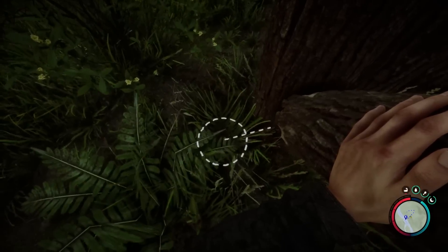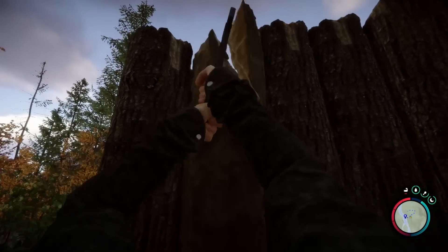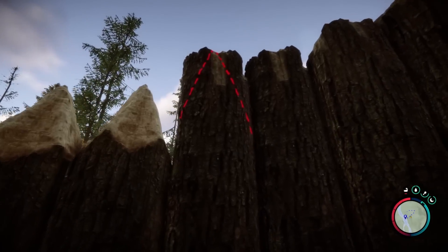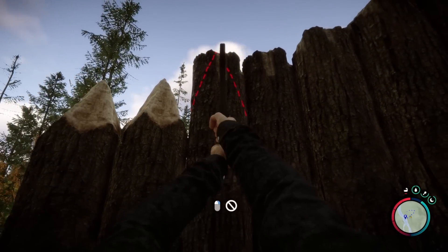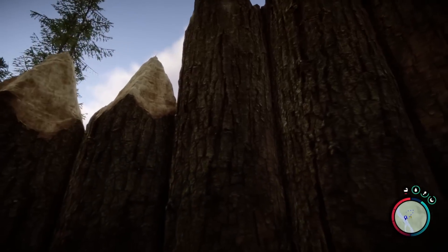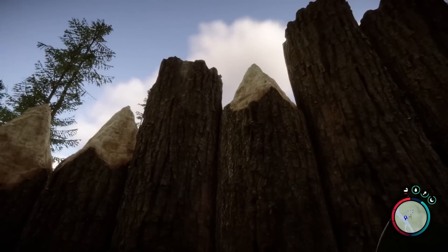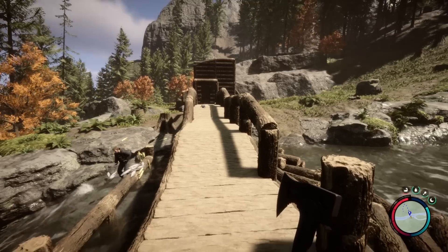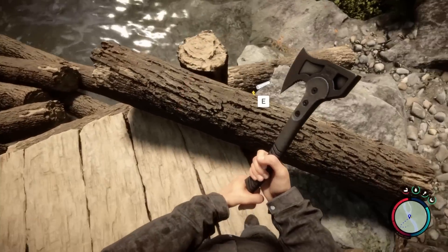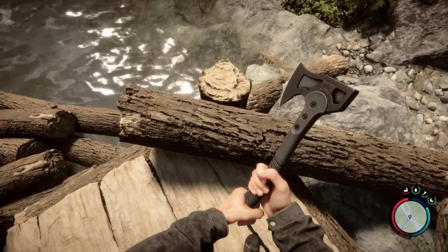Once you're happy with the wall, you can add the top spikes. I'm not sure exactly what the top spikes do — I presume it's to stop cannibals from jumping up, but I haven't tested it yet. Also, while placing barriers on the floor, you can put these into smaller chunks; you just need to find the right spot and get that red line indicator.